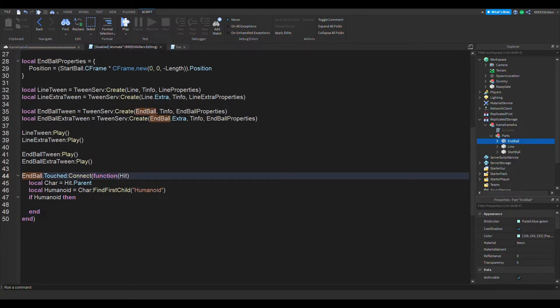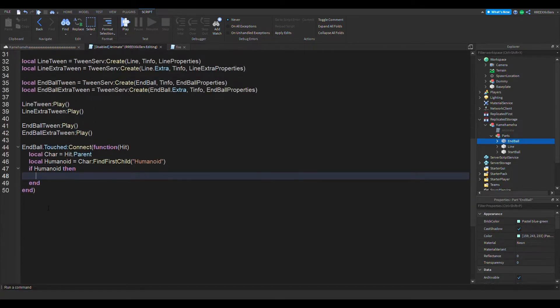This is a really basic check — if it has been touched by a human or some character. The next thing we want to do is add some damage, so let's go humanoid:TakeDamage(), and then you choose the number in between these brackets.